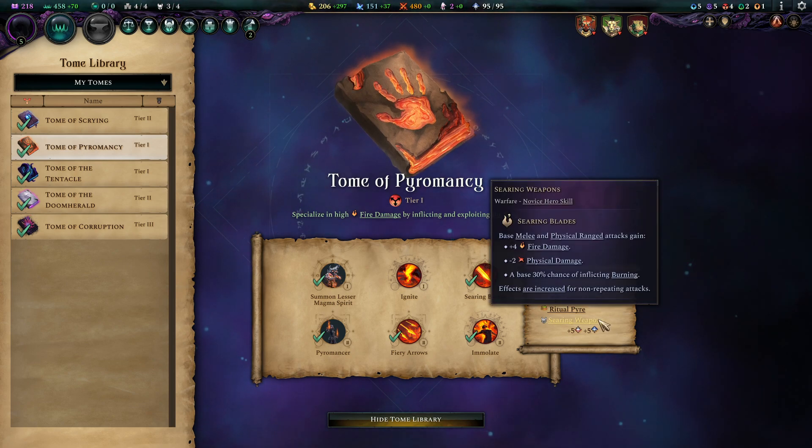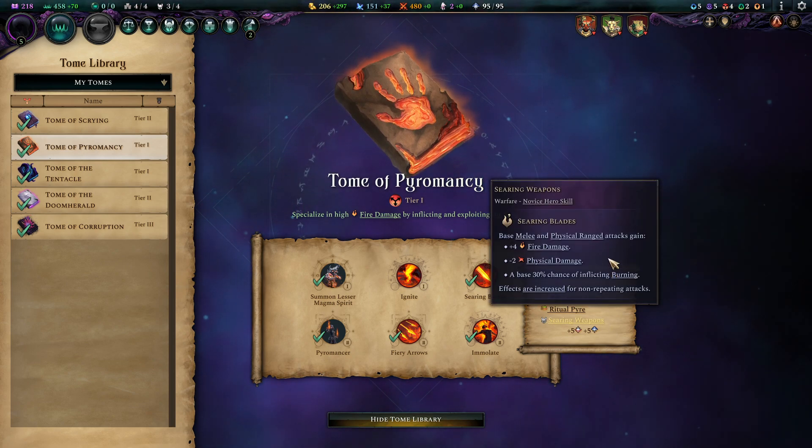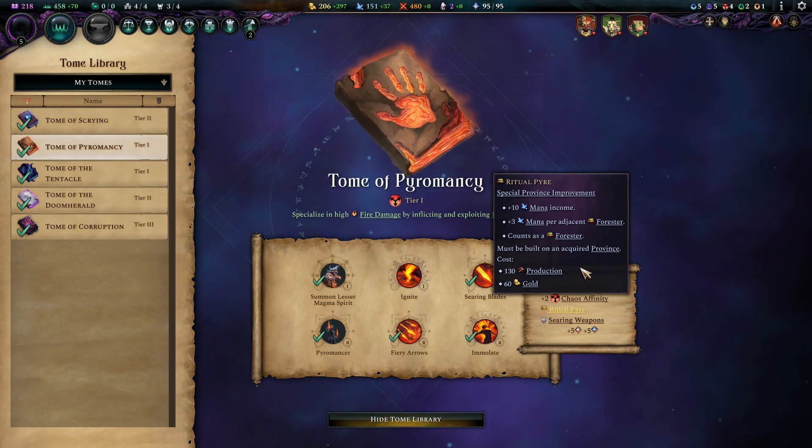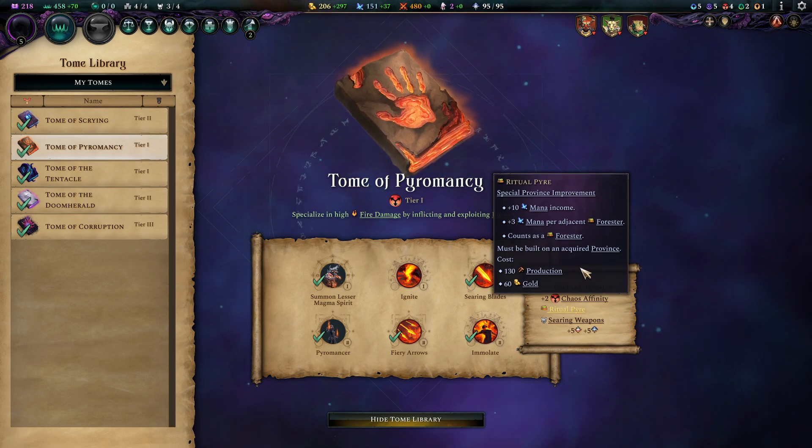Searing Weapons is really good for your heroes — I really pick that up these days as it amplifies the damage of your heroes a ton. And Ritual Pyres provide mana. You need tons of mana with this build, so it's a very good pickup.